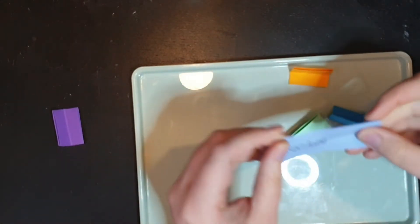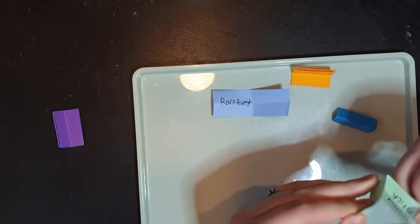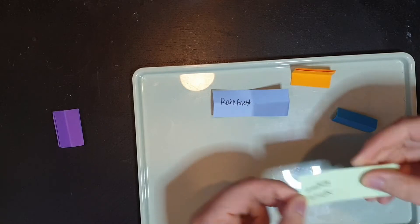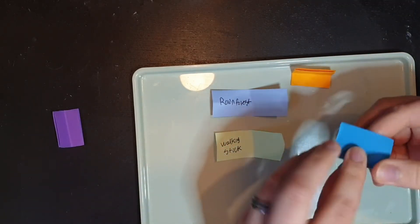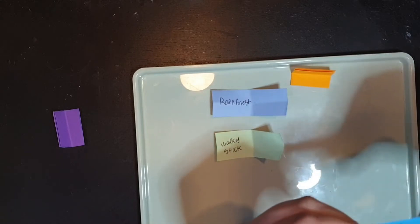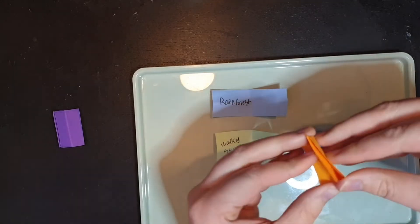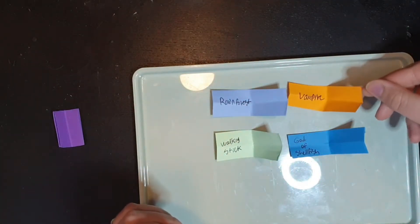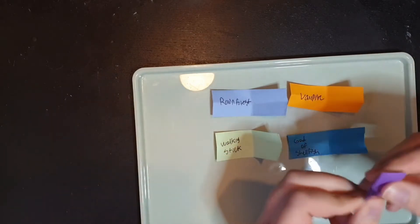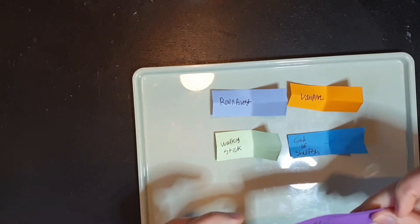We have rainforest. We have walking stick. We have god of shellfish. We have vampire. And then our lucky random one that decided to join the party — that you don't have to do if you don't want to — is plane.